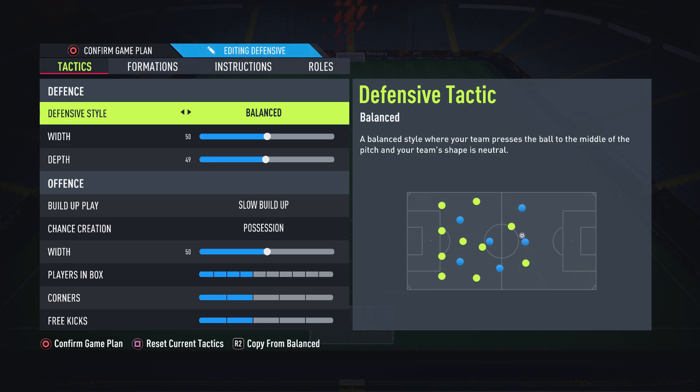The first thing we need to talk about is the defensive style. With the 4-2-3-1 narrow — we're using the narrow variation with the three CAMs — the reason you want this unbalanced is because the 4-2-3-1 is itself a balanced formation, which means you can press, you can drop back, or you can do a bit of both. The 4-2-3-1 is very good at that.